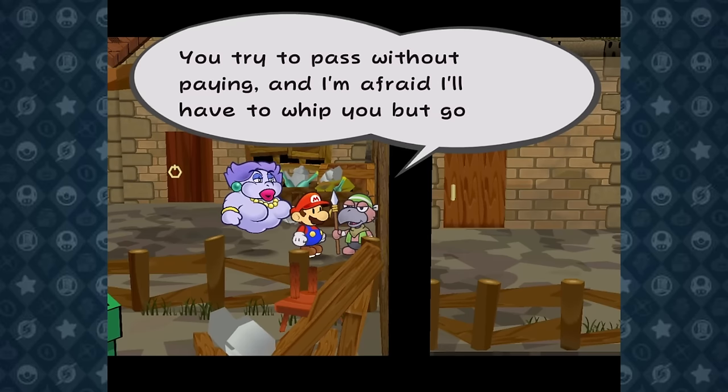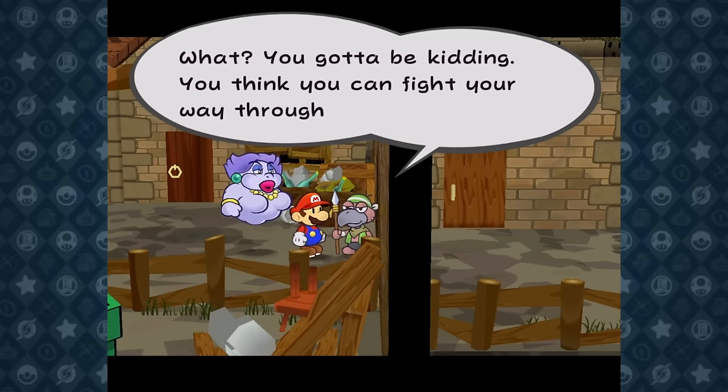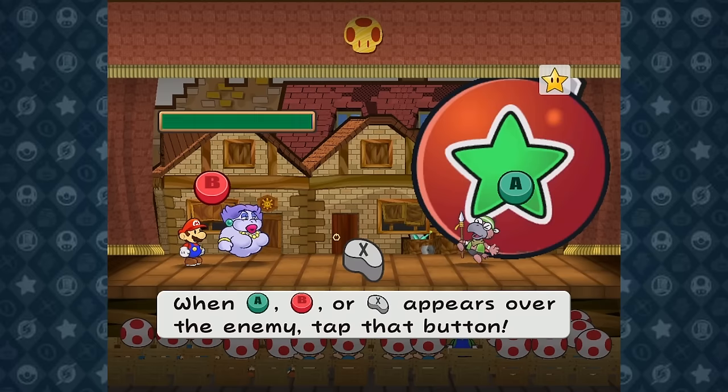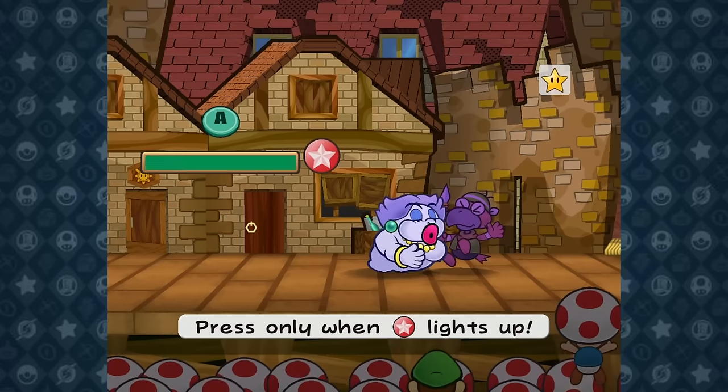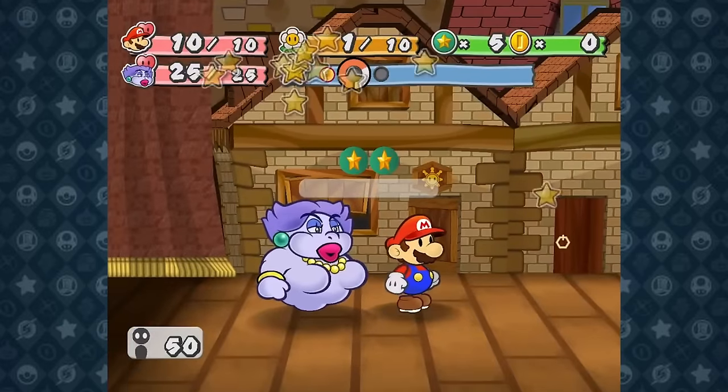Before ending this section, I wanted to quickly mention a boss that, while technically optional, would be really annoying to deal with if we didn't beat him right now. This fight's really simple — I use my newly acquired Clockout to freeze Gus, and then send Flurry to kiss him a bunch. But yeah, this fight is nothing, but I thought I should mention it.